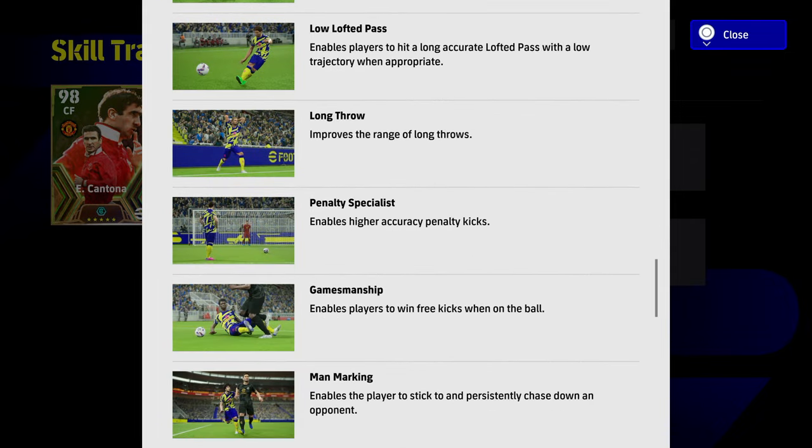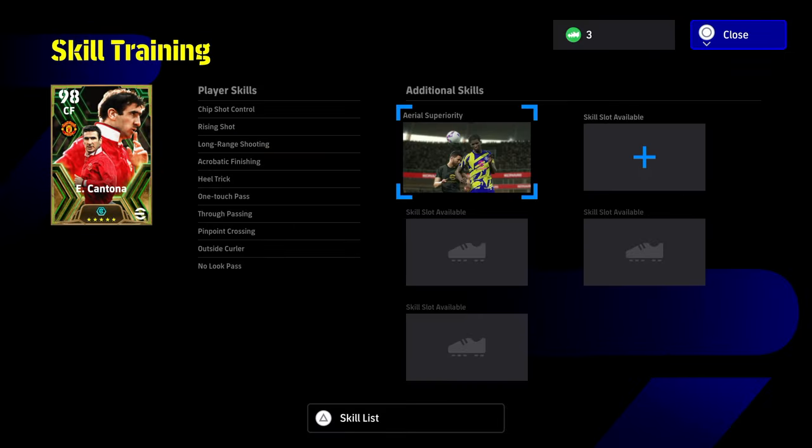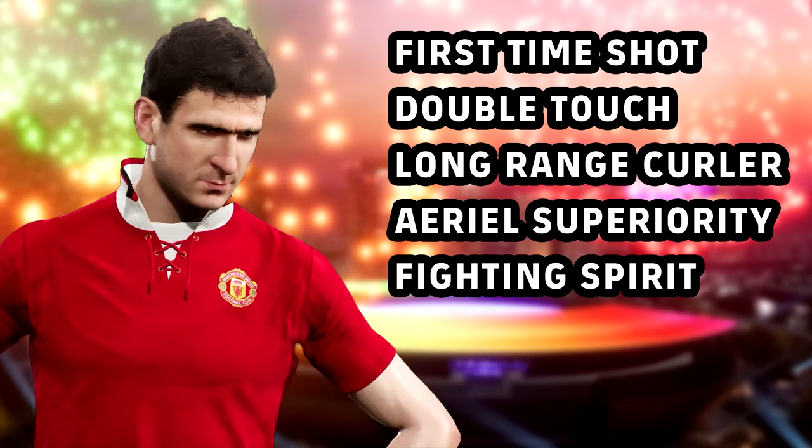Are you going to play him as more of an SS-type player with passing and so on? These are the skills I would recommend paired with this build: Fighting Spirit is a very interesting one — he has a very unique aggression stat that pairs well with Fighting Spirit. Or, if you want to keep him as your super sub, you can swap that for Super Sub. For the rest: First Time Shot, Long Range Curler, and Aaron — I think those are definitely must-haves. Let me know what you guys think and I'll talk to you later.